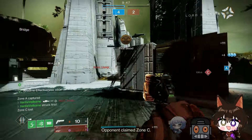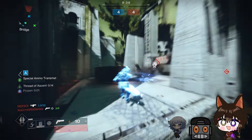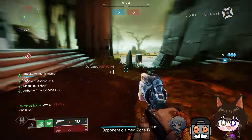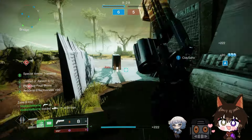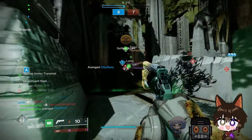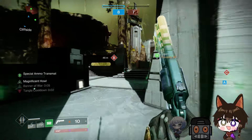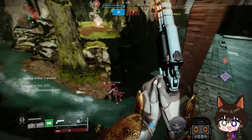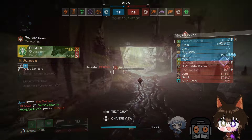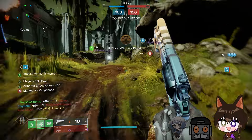During gameplay, the squad is chatting — talking about capturing zone C, someone is using Crimson, and Tyler is watching videos mid-game. The player notes a damage glitch on an enemy, and comments on not knowing where to go while spotting enemies ahead. A massive suspend on the entire enemy team is pulled off, but with no special ammo available to capitalize on it.